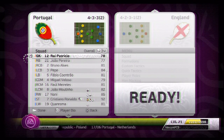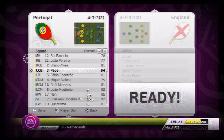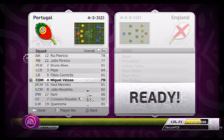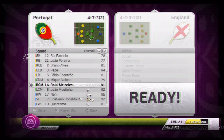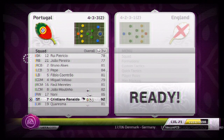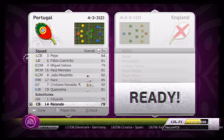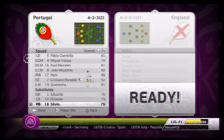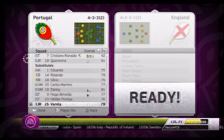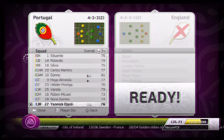So as you can see here they have Raul Patricio, Jao Pereira, Bruno Alves, Pepe, Fabio Carantial, Miguel Valeso, Raul Morelis, Jao Martino, Nani, Cristiano Ronaldo and Carissa. Then our substitutes are Eduardo, Rolando, Silvio Carlos Martins, Dani, Hugo Almenda, Hilda Pastida, Valera, Ruben Michel, Nuno Gomez, Yajac D'Angelo and Liedson.